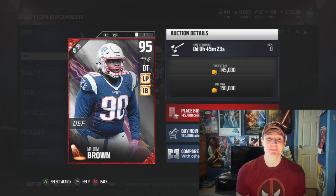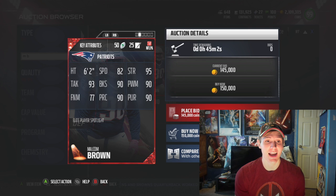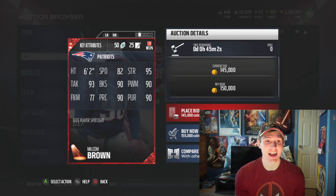First up is Malcolm Brown, Patriots. He's 95 overall with line pusher and inside blitzer chemistries. He's got 82 speed, 95 strength, 90 block shed, 90 power move, 77 finesse move, 90 play rec, and 90 pursuit. Doesn't look too impressive, honestly. That's all I've really got to say. I'm a little disappointed. Malcolm Brown's my guy.